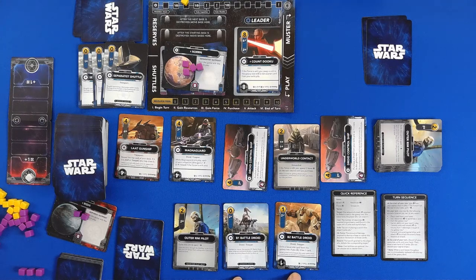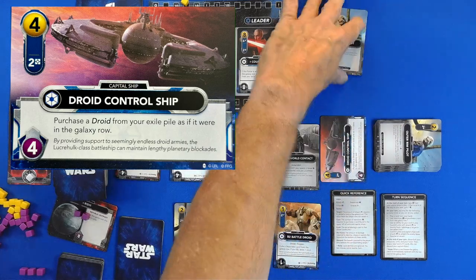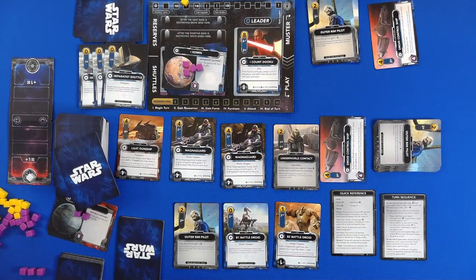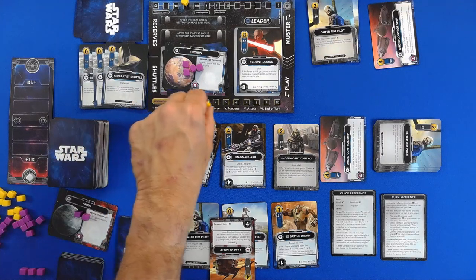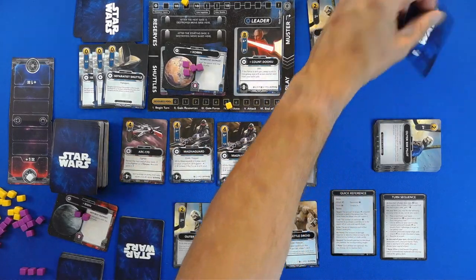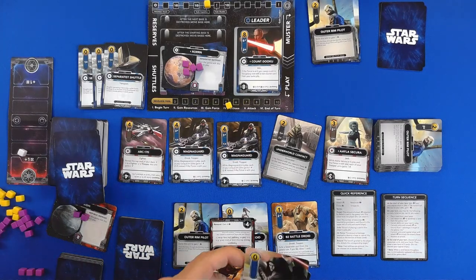First of all, we're going with one, two, three, four, five. They will definitely buy the Droid Control Ship — because there's two of them. Another Mag Guard, and they will go after the Black Gunship, which gives them a total of five to purchase. They will buy the largest Droid Control Ship. And goes up by two. Gain Inquisitor — so they gain one force. And the dark side agent.